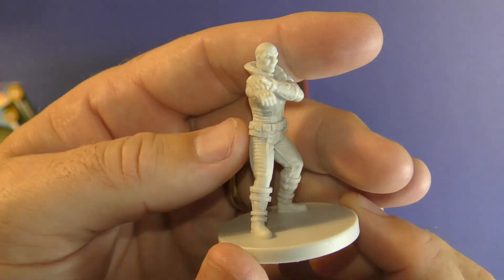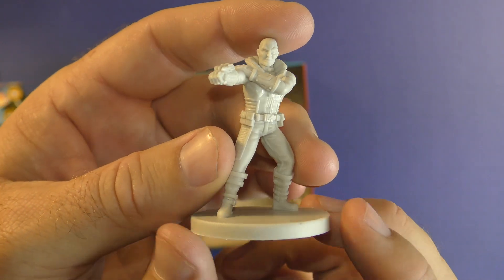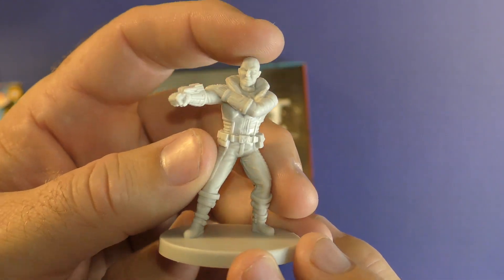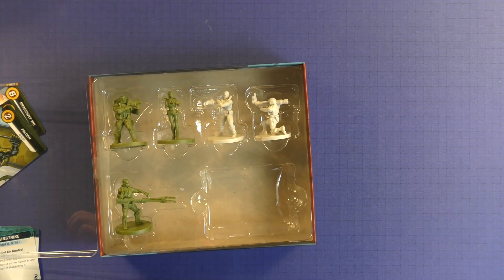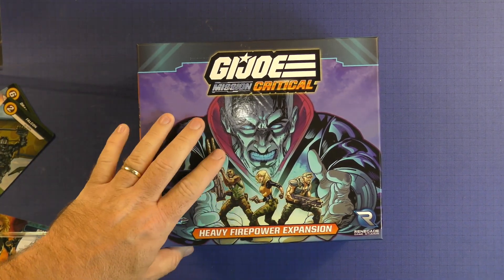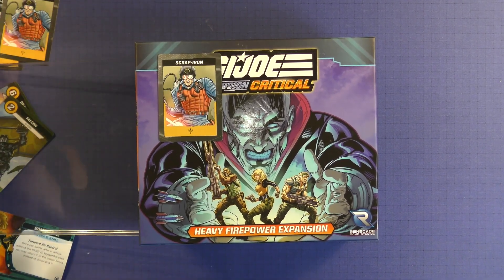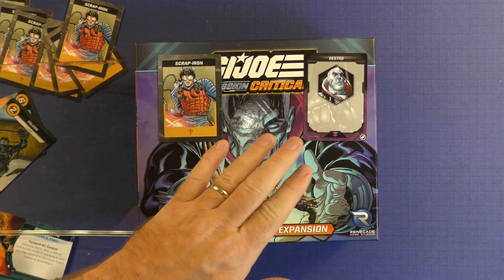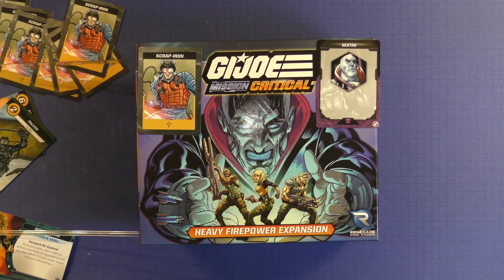One of my favorite bad guys growing up - Destro just had a look to him. I don't think this is the most impressive miniature they could have had of him, but when he gets painted up he's going to look pretty fantastic. I would like a little bit more detail, but he does bring it home. Once he gets painted up in his black and his silver chrome dome, he's going to look fantastic on the table. Thinking about the heavy firepower expansion, these are some of my favorite characters. I really like Roadblock - he's a big old gun and the way Bomb Strike manipulates the vehicles is really fun to play. I enjoy Long Shot and Scrap Iron is fun to beat up on. Destro himself is one of my favorite bosses. You've got Cobra Commander and Destro - both of them give you a challenge when you're playing, and the new heroes are fun.